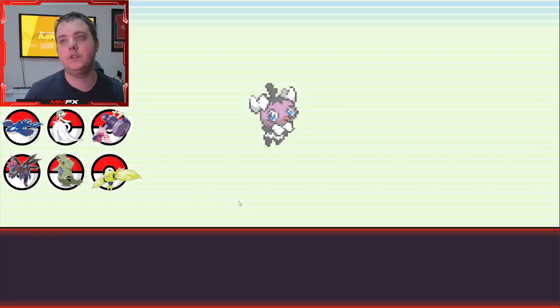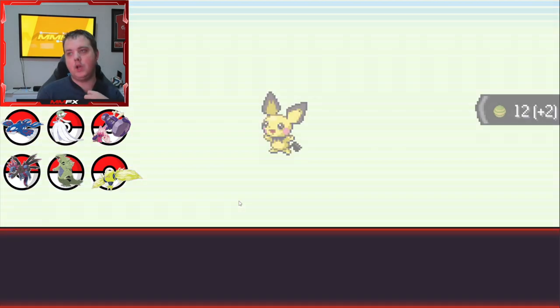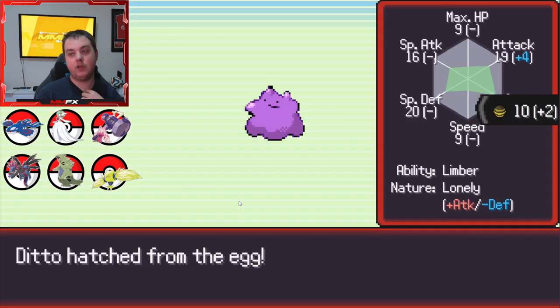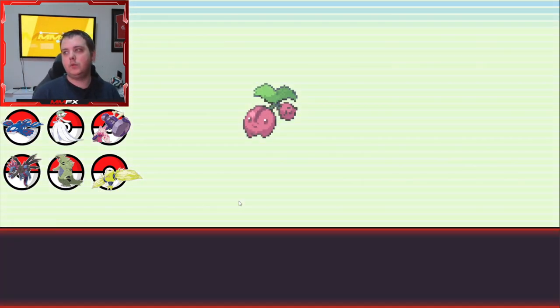We've got some eggs hatching. These should be potentially shiny. The last shiny I got was Applin. I do want to try and get a Hydrapple evolution at some point, I'm just not getting the right apples. Rockruff - cool. Full attack nature, that's what we like to see.